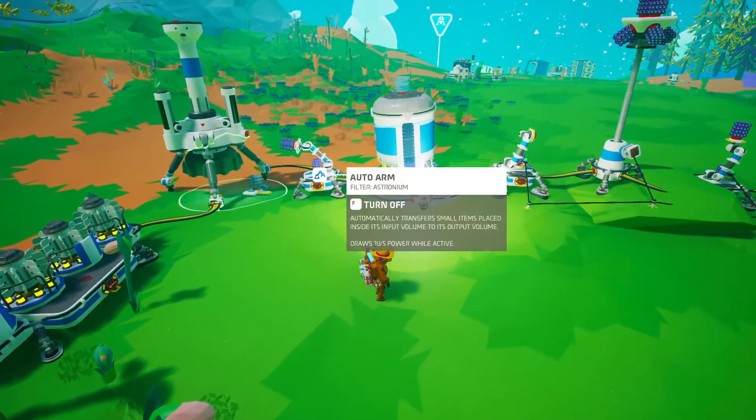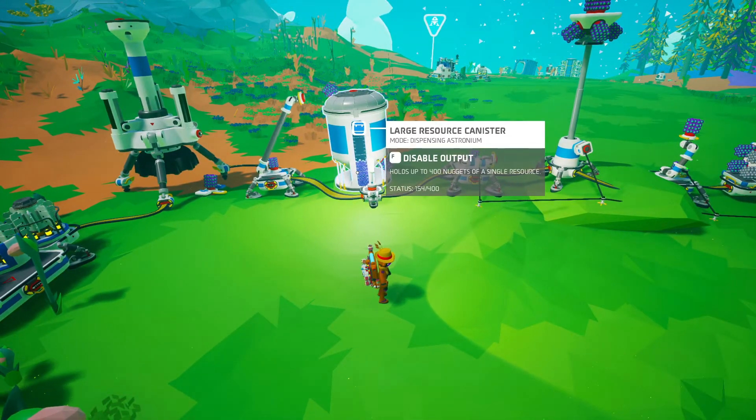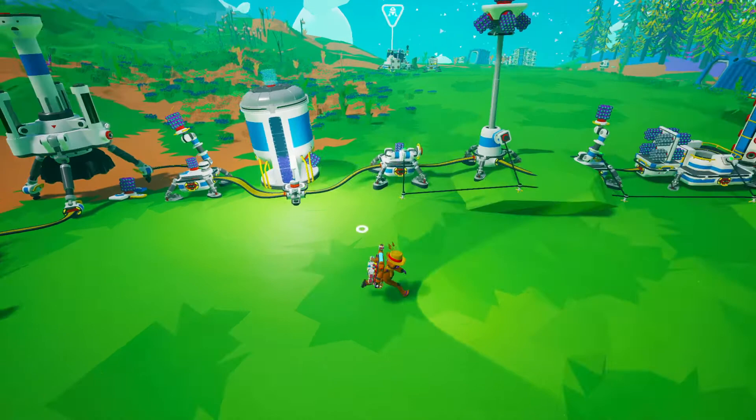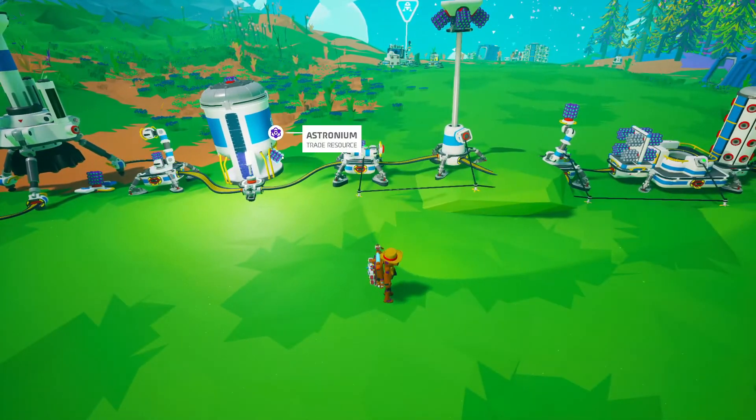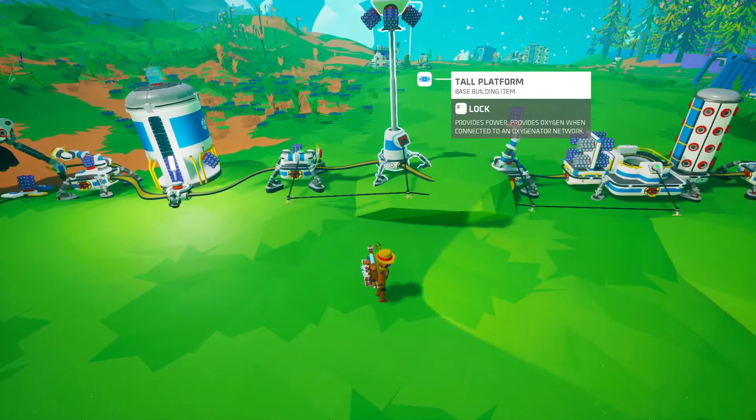So you're going to be picking up the astronium and putting it into storage, preferably on LRC, because you're going to be gathering a lot. It has outputs enabled, and then you have an auto arm here picking it up and depositing it onto a platform.